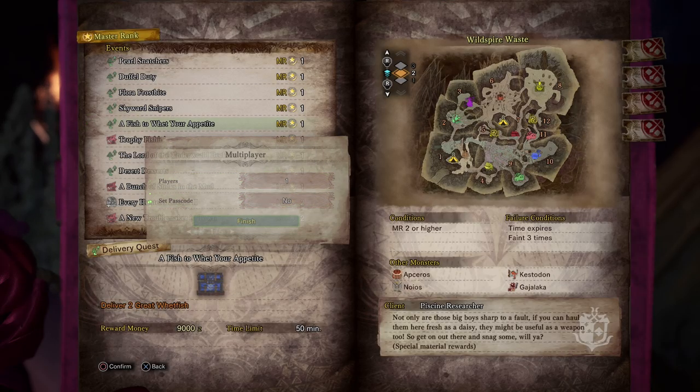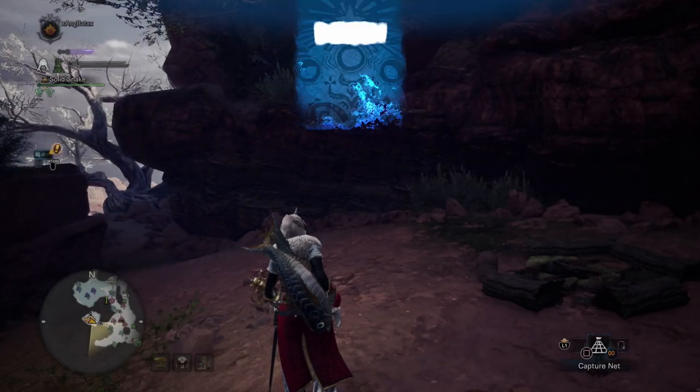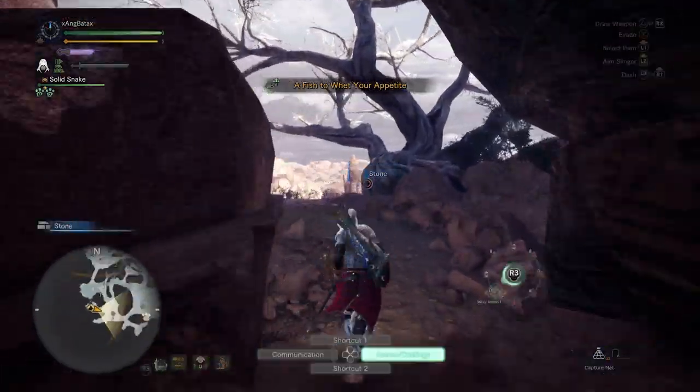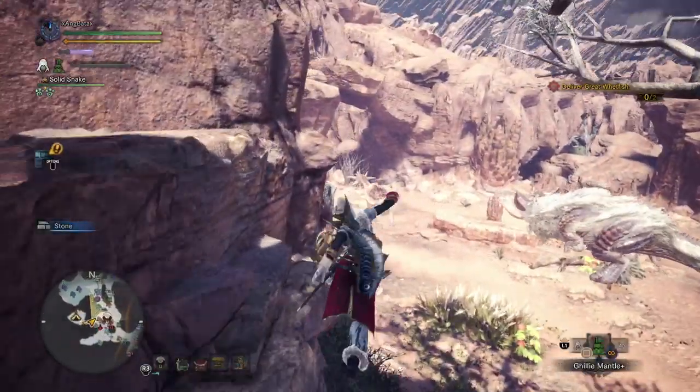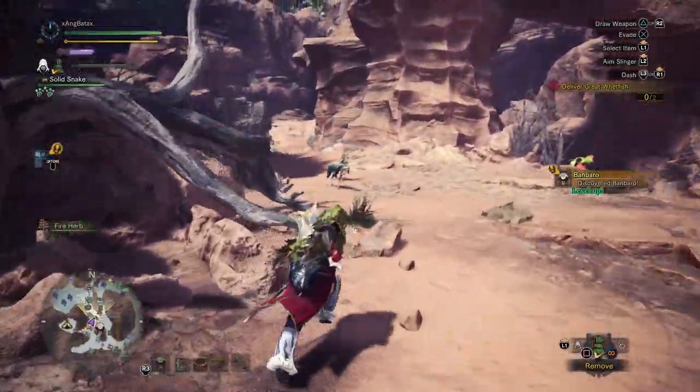Starting the quest, choose camp one as your starting area. Go out of the camp, wear the ghillie mantle, and head to the river part where pink Rathian usually is.